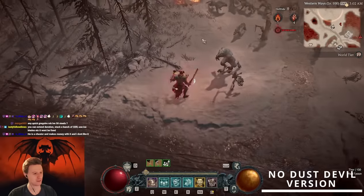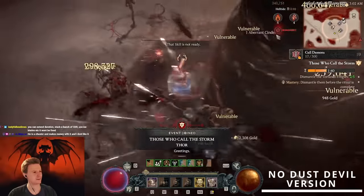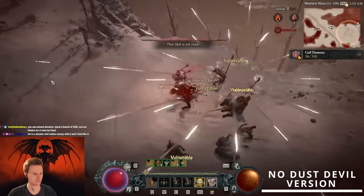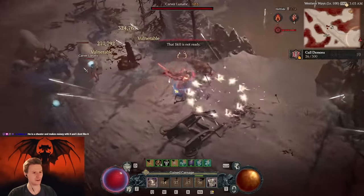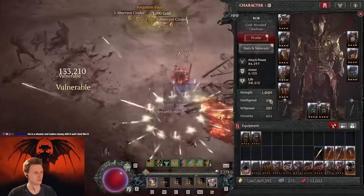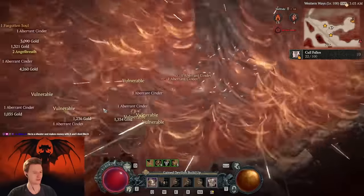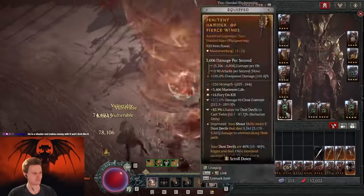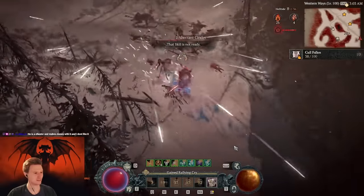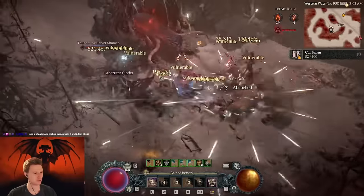Stutter-step our whirlwind like this and it basically kills everything. No twisters needed anymore — if I equip my weapons it spawns the twisters, but this build doesn't even need it. We just kill everything like this. I prefer to play without the weapons for more clarity. Just spam some arrows — we'll kill everything. Spam some more arrows and everything dies instantly.